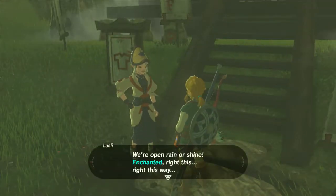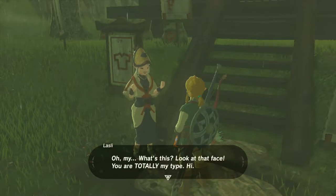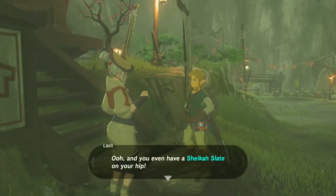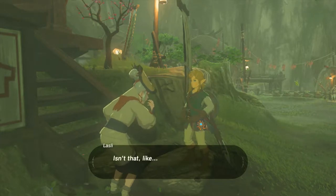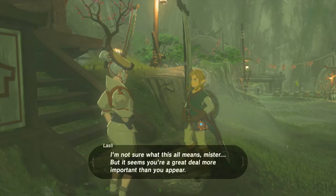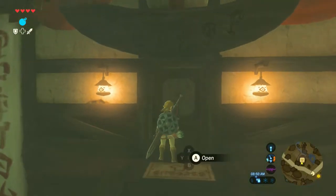Here's the armor shop right here. Lazly says, 'We're open, rain or shine, enchanted.' Right this way? And she notices Link — 'Look at that face! You are totally my type! You even have a Sheikah Slate on your hip! Isn't that an incredible thing that only incredible people can have? It seems you're a great deal more important than you appear.' So anyways, this is the armor shop and we're gonna go right inside.